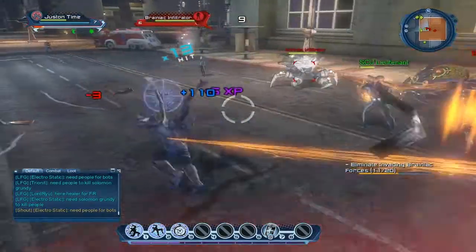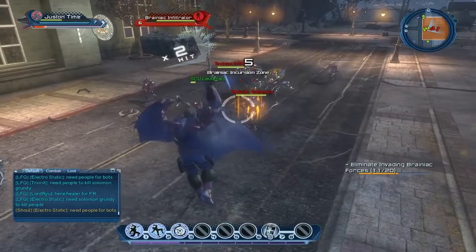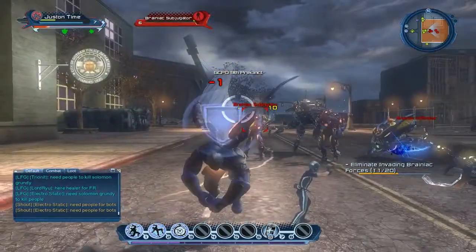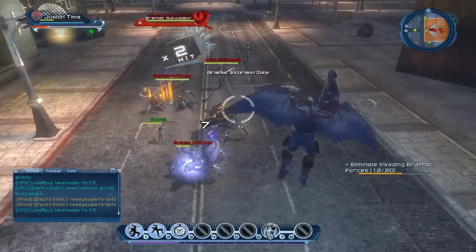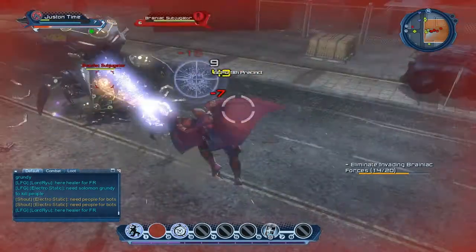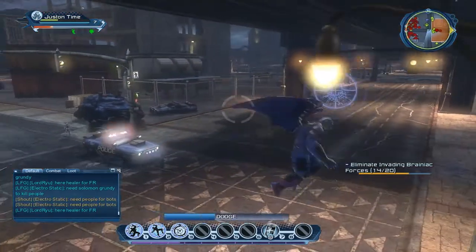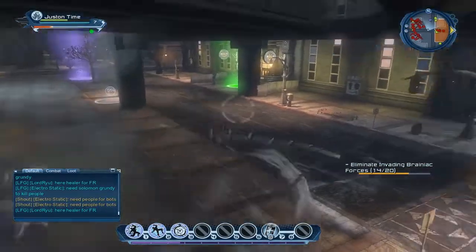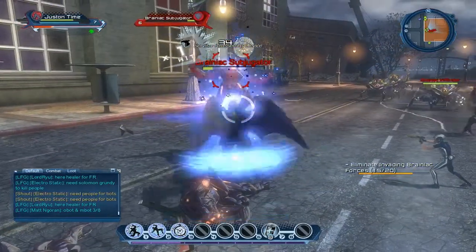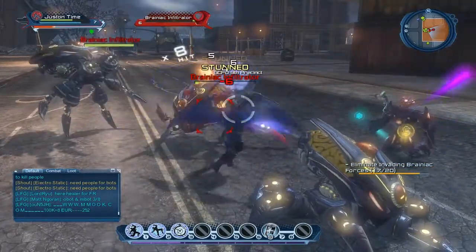So why we're here: Brainiac invaded Earth in our timeline, and Lex Luthor returns to our timeline and provides this world with Brainiac's exo-bytes — and these exo-bytes are the things that give us our powers, all of the players in the game. This is an instance of his invasion within the two cities, Gotham and Metropolis. There are a couple of different places where this occurs, depending on your mentor. With Batman, we're here in the East End of Gotham. I think the Superman one is somewhere in Chinatown in Metropolis.